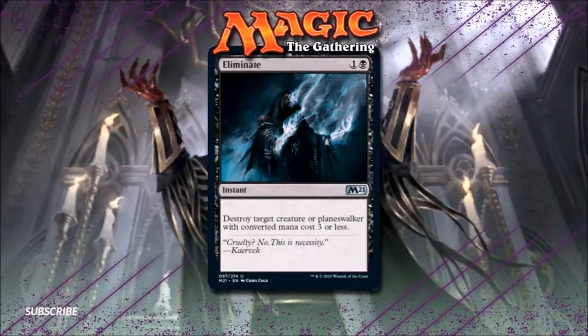Number 4: Eliminate. Smite the Monstrous is back, and it's mostly better than ever. Eliminate is Black's latest piece of instant-speed spot removal that can hit planeswalkers, and although it comes with its own restriction, it seems to be very well-positioned for a format like Oathbreaker. This card hits a number of the format's most popular Oathbreakers, such as Saheeli, Sublime Artificer, Narset, Parter of Veils, and Vilis, Broker of Blood, just to name a few. Even if you can't find any planeswalker targets on the table, Eliminate can always be used to remove low-cost creatures instead. I'm not completely sure if this spot removal spell has what it takes to become an Oathbreaker staple, but it's at least a solid new option for cheap interaction for Black Oathbreaker decks.